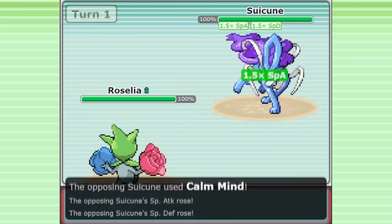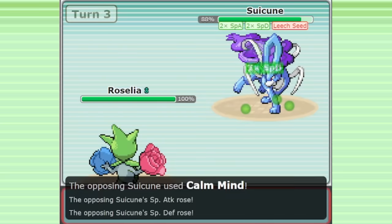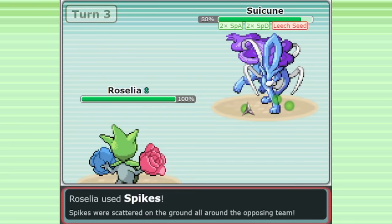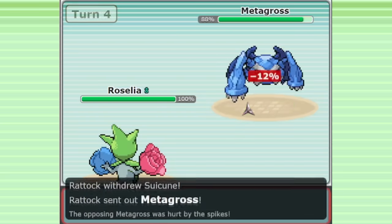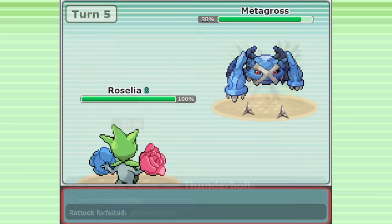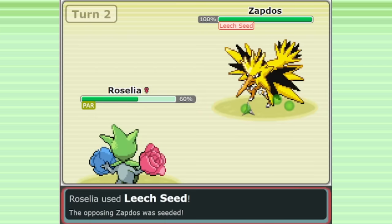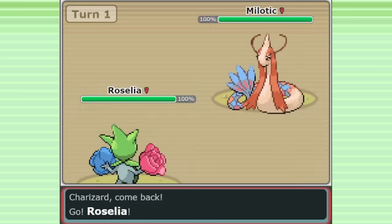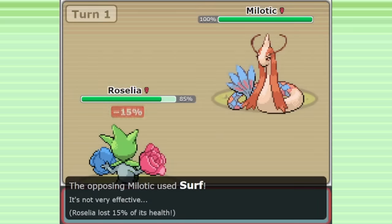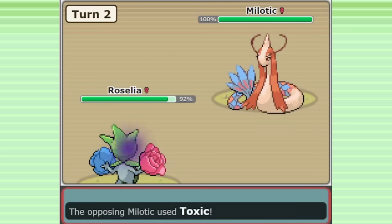Roselia is also quite effective against Suicune sets that only carry water moves. Leech Seed is more than enough to stop a Suicune from sweeping, and since more defensive Suicune sets are very passive, you can just stack Spikes against them and get enormous value there too. The way Roselia is used from game to game will vary — sometimes it does barely anything, making one Spike or doing one other useful thing per game, and sometimes it can totally carry specific matchups. This can make Roselia a bit hard to use, but this is often how it goes with these role compression Pokemon.